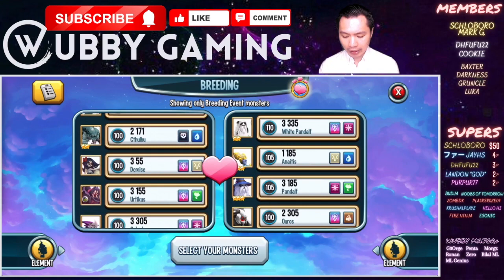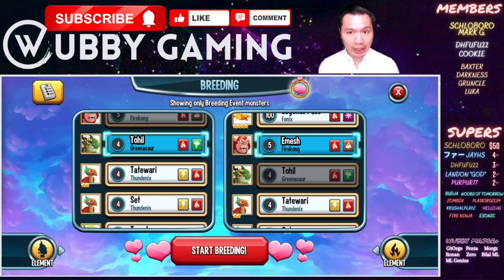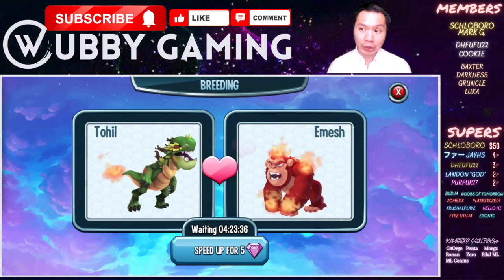There's Grinothor and there's our Firekong. Click breed and you'll have a 50% chance of getting Mali or Krabby Droid. You'll have to breed multiple times and hopefully you get Mali on one of your earlier tries.